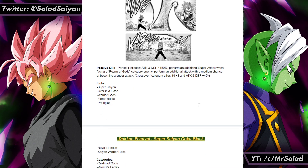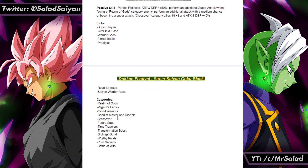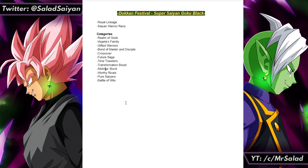Links are pretty standard for Future Saga Vegetas: Super Saiyan, Over in a Flash, Warrior Gods, Fierce Battle, Prodigies, Royal Lineage, Saiyan Warrior Race — links well with the other Vegetas. Categories: Realm of Gods, Vegeta's Family, Gifted Warriors, Bond of Master and Disciple, Crossover, Future Saga, Time Travelers, Transformation Boost, Siblings Bond, Worthy Rivals, Pure Saiyans, and Battle of Wits. He literally transforms in his super attack, so Transformation Boost makes sense. He's got a dozen categories — like every Vegeta card ever.